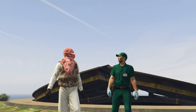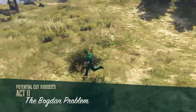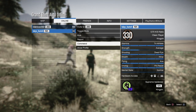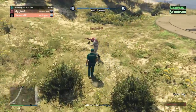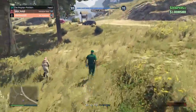It's actually a little more than a million dollars, and sometimes it's on double money. Once you load in, to avoid bad sport you're always going to want to commend the host. Open the pause menu, go to Players, and commend him — as friendly or helpful, it doesn't really matter. Make sure you commend the host every single time you do this back to back.